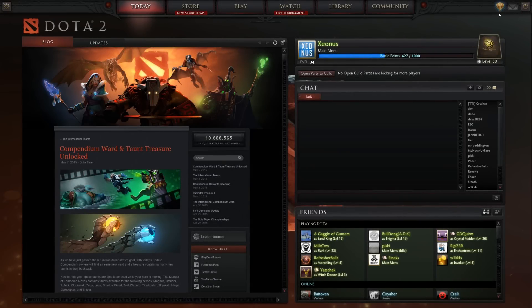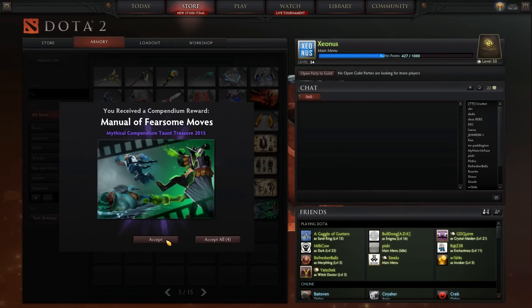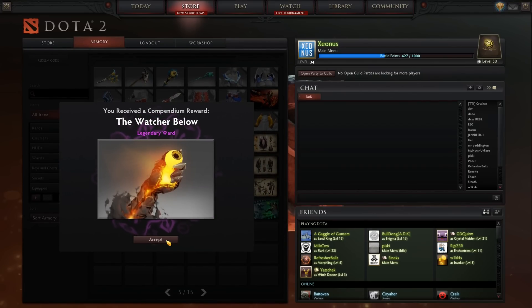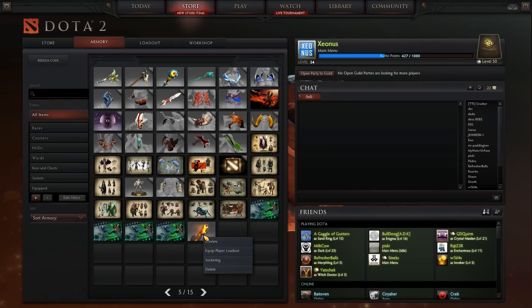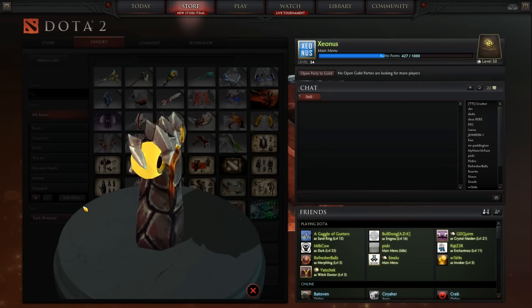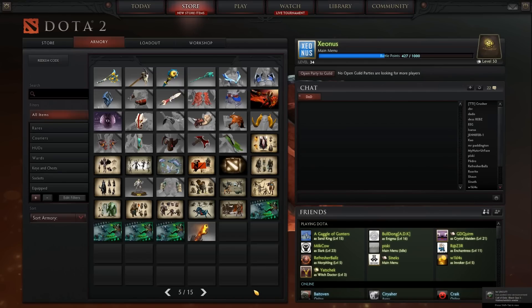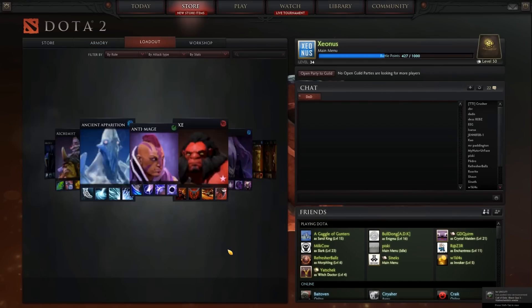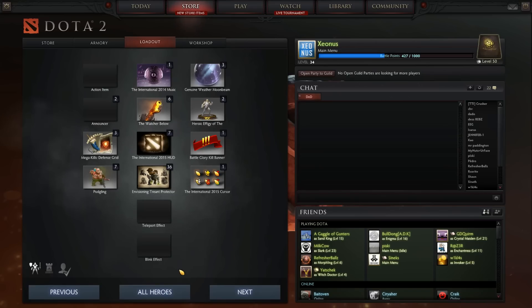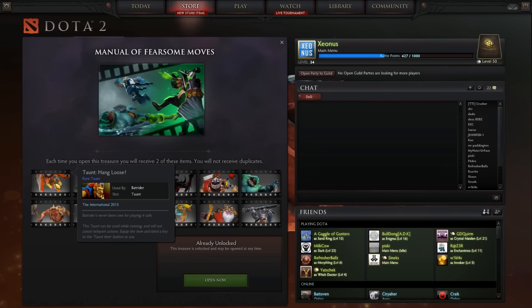Hey guys, what's going on? Xionis here. We got another set of stretch goal items and if you're level 50 you should get four mythical compendium taunts, four mythical treasures and you should get the legendary ward, which I think is very very nice. I love how fast Valve is actually pushing out these new stretch goal items — super fast, and we get stuff for our hard spent money. But what we are here for now is of course the taunts.